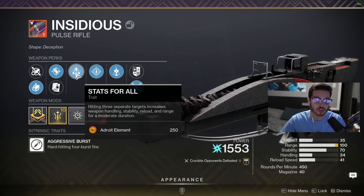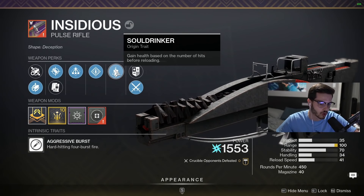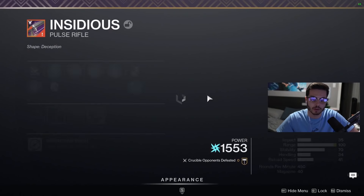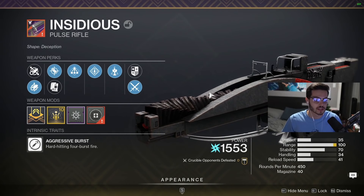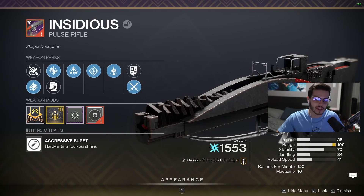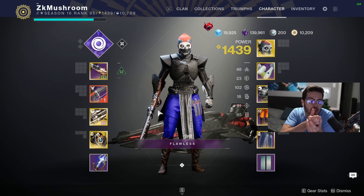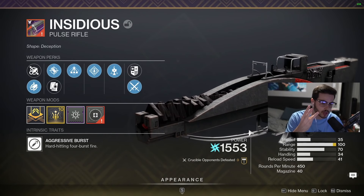I think there's better options. You want to get Rampage - I think Rampage is good. I don't know if this works in PvP, so we got a Rampage spec. Seriously the weapon looks sick and I love using it. I think it's a really solid pulse if you play on long range maps. Obviously the handling is not that good so you want to be laning with the pulse - you got to sit in the back.